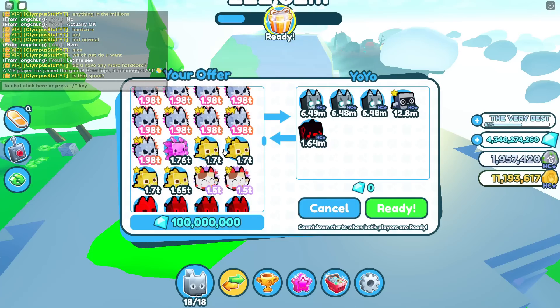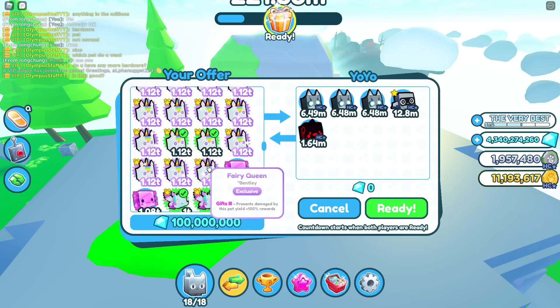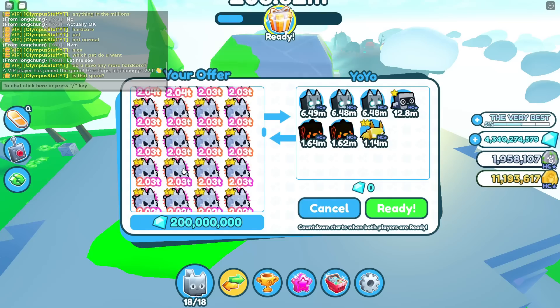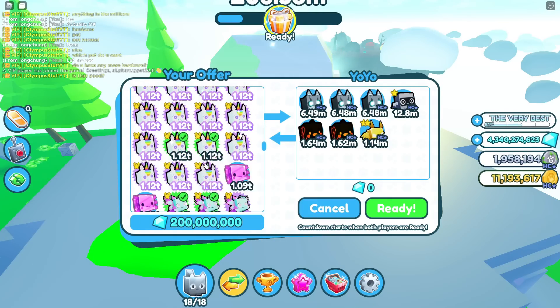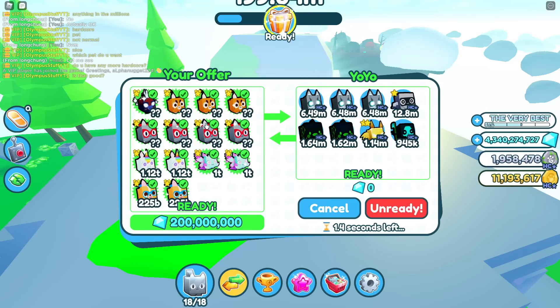Yeah, this is a good trade. I'm offering a hundred million gems, two fairy queens, two rainbow unicorns — 200 million gems total, and I'm offering them pretty much my inventory. This is a good trade: 200 million gems for all these exclusive pets.